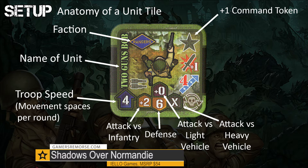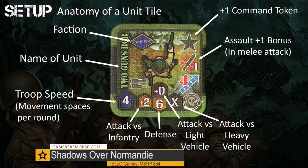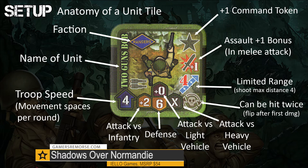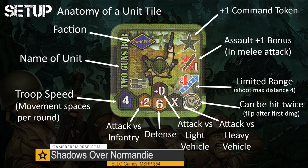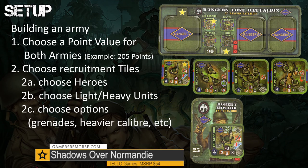Beneath the star on the upper right is a sword with a plus one. This means that Two Guns Bob is capable of an assault maneuver — moving and attacking via melee on the same turn. However, unlike the firing action, it is possible that Two Guns Bob will come away with a wound from this encounter. The three star blue arrow icon with a four beneath that means that Two Guns Bob has limited range — he can only shoot a maximum of four squares away without detriment. And finally, the icon on the lower right is a skull with a recycle symbol, meaning that Two Guns Bob can be hit twice before being eliminated. He features these stats until he is damaged. Once he takes damage, his tile is flipped over and he is considered wounded — he loses his command ability and is allowed one more hit before he is eliminated from the game.